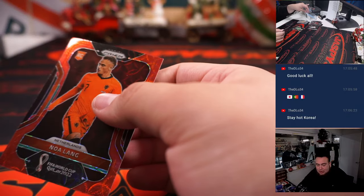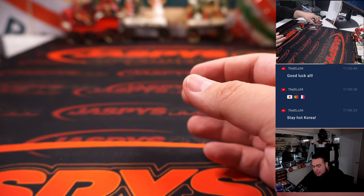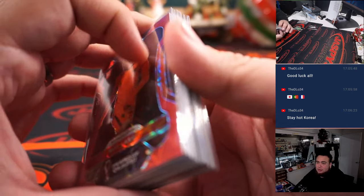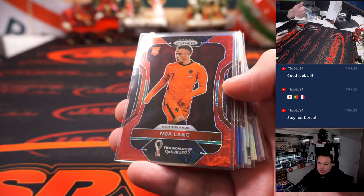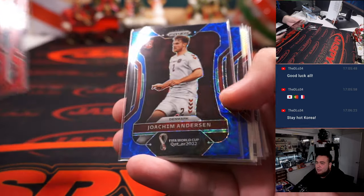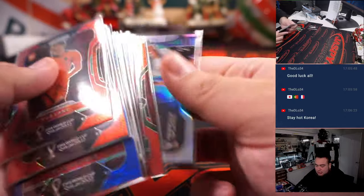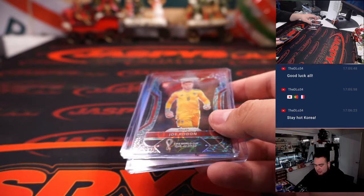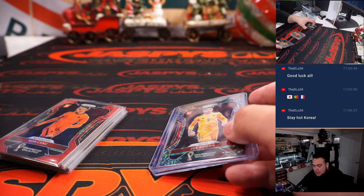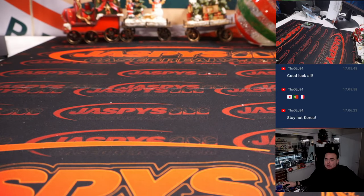A lot of these teams are on the cheaper side, as little as 10 to 20 dollars. Some of the more expensive teams are going to be riskier, but if you get the right hits — like Brazil with an elephant or a tiger stripe autograph — obviously a lot bigger hits and more value. Nice colors there though, and we did get an elephant and a national landmark so far. Next one is in the store if you guys want to run it back — jazpyscasebreaks.com. Thank you, thank you, thank you.